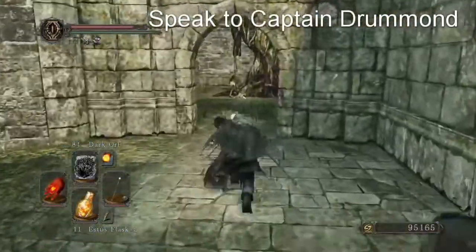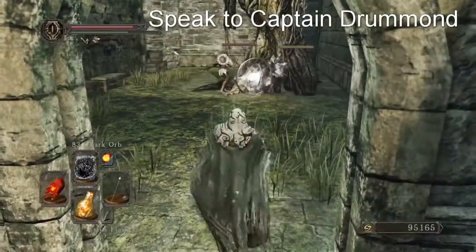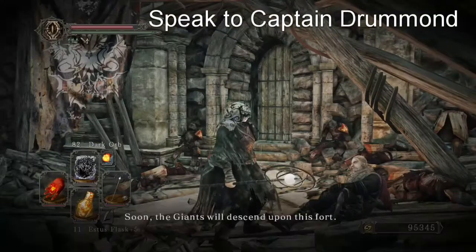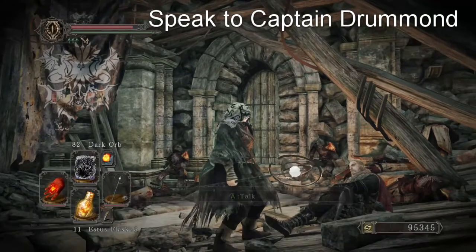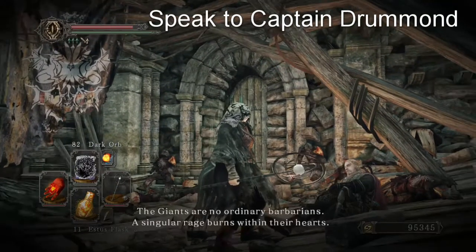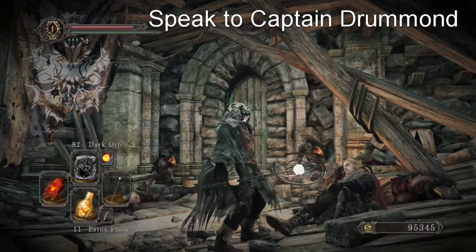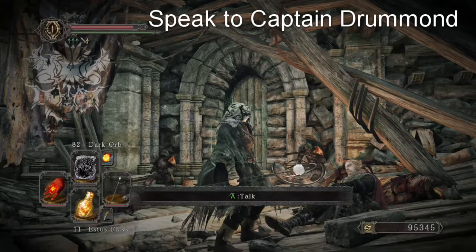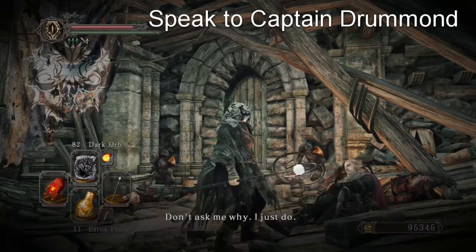The last thing we need to do is enter the Memory of Vammar, which is found near the courtyard where Marrow and Mild-Mannered Pate is sitting outside. When you spawn into that area, make it to the end of that corridor and you'll find Captain Drummond laying on the ground. If you've already killed the Giant Lord, which we did, talk to him for a while and then he'll give you his gear. And that's how you get the Achievement.